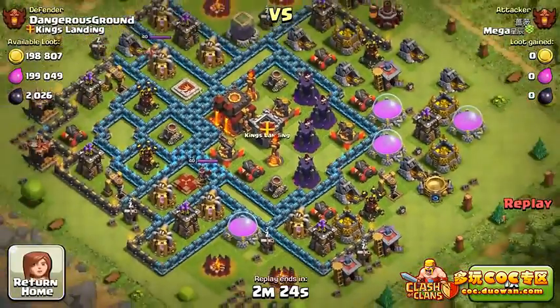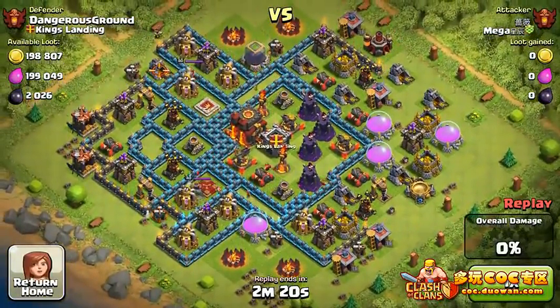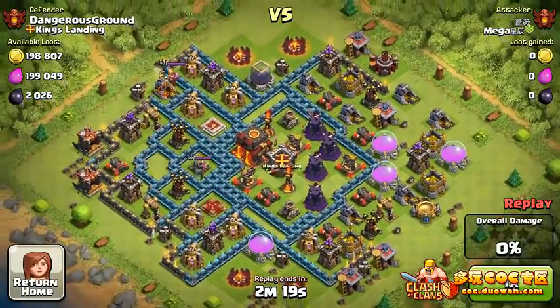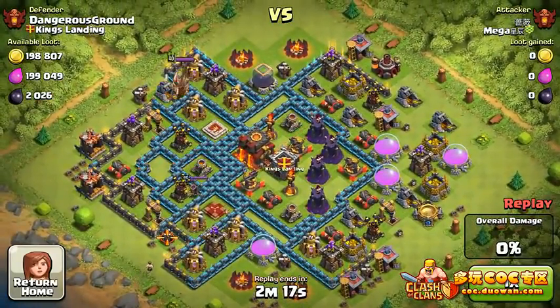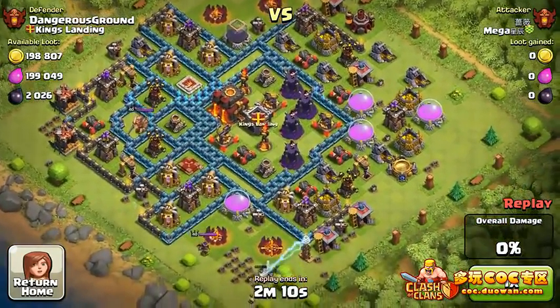So here is the next raid. This is a defense — a defense by Dangerous Ground, yet another member of King's Landing. The attacker's name I don't know how to say — I'm sorry, it's in Chinese, Japanese, maybe Korean. He is from clan Mega.